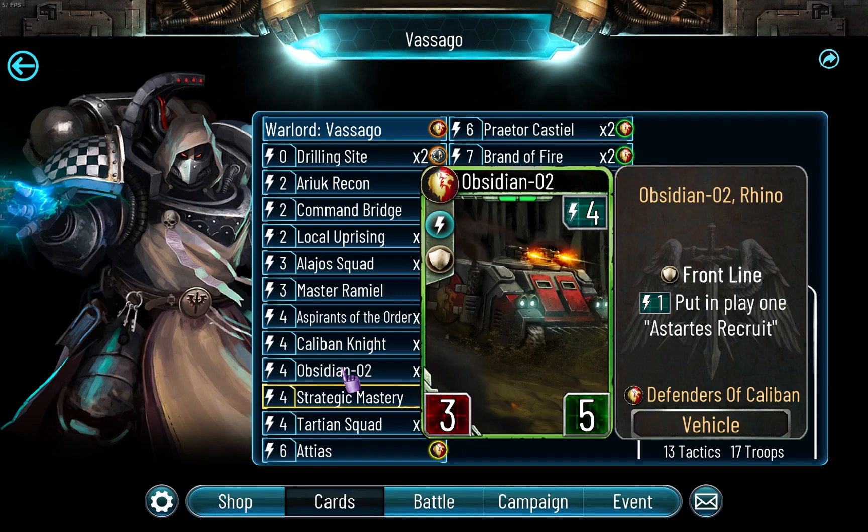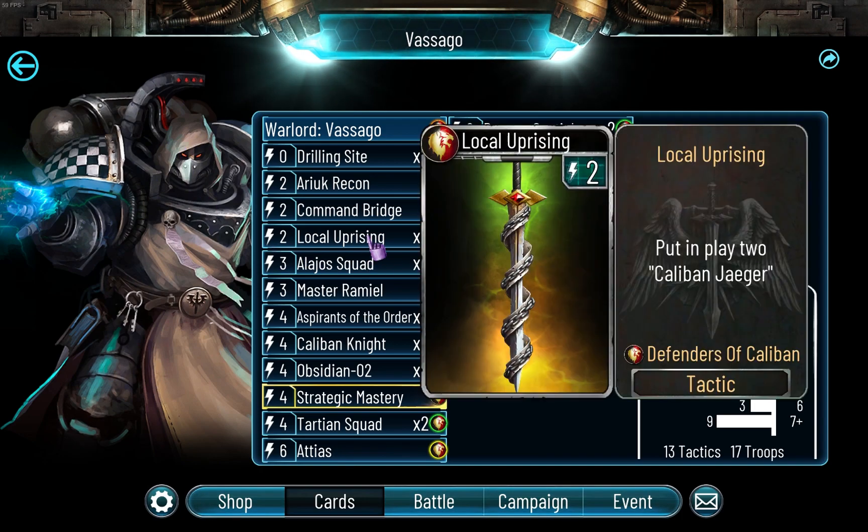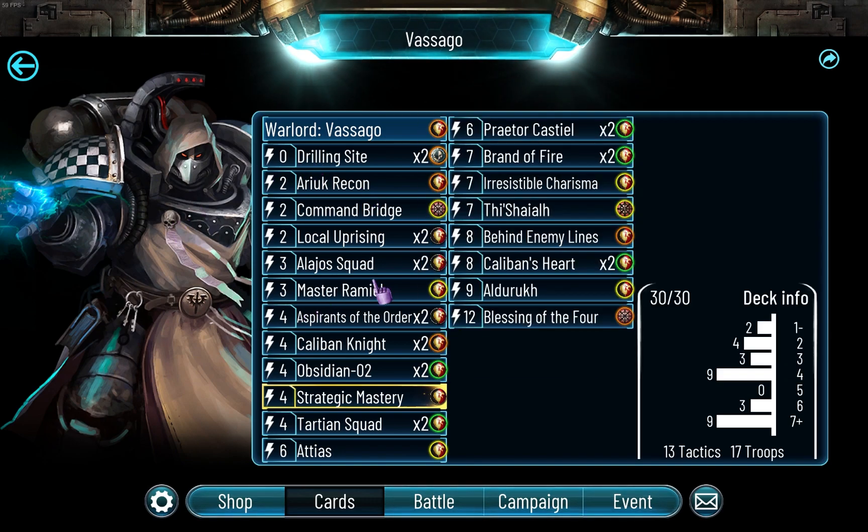Imagine putting this in play at four energy, then you're at five energy, you use its ability and then you use Aspirants of the Order for five energy, and then you have three Aspirants on the board - it's pretty cool. These two cards twice obviously, and one anti-stealth. It's a troop, which is cool. I don't have Informant Network because you don't really need it.